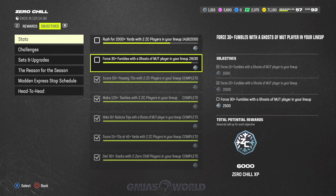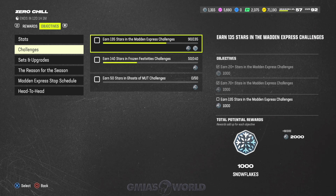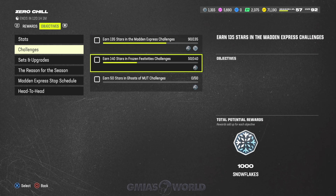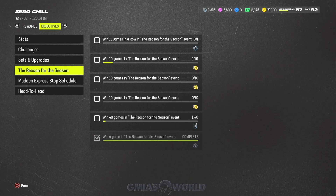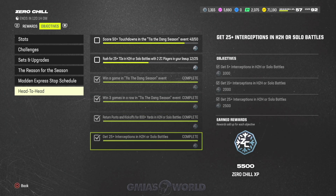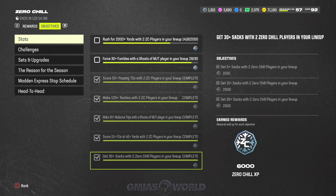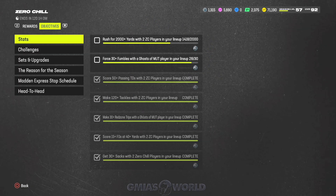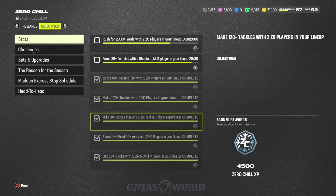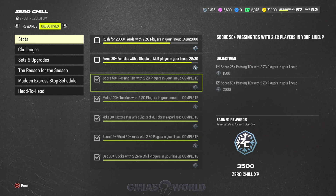I did not complete everything — you can see the grayed out versions show what I did. I haven't done a lot of the challenges, which you guys should probably do if you're looking for free content. There are still mystery presents and stuff available in the challenges. I didn't play a lot of 'Reason for the Season.' I went through some of the things early on like 'Tis the Dang Season,' I showed you how to get your lineup set, and I did the head-to-head and stats — which was the major thing for getting a lot of the points, because you do need a decent amount to max this out.